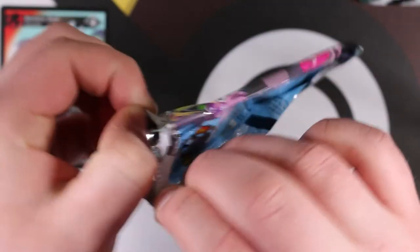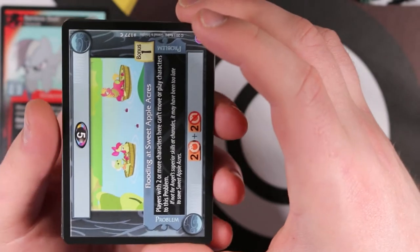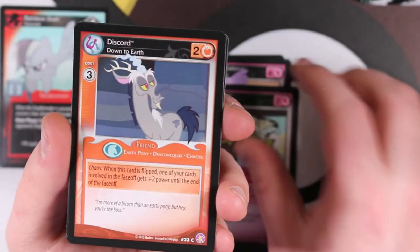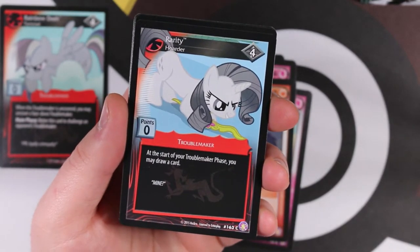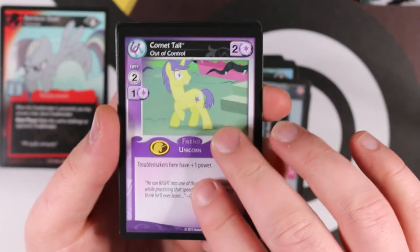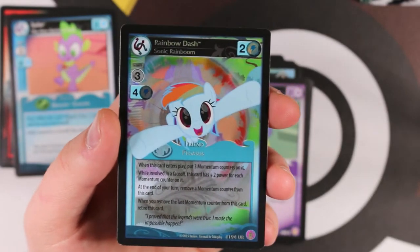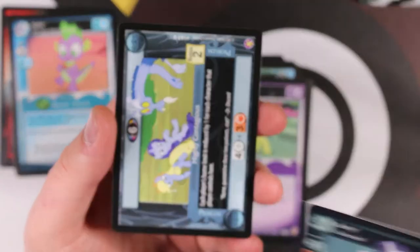We'll keep the rares around until we start pulling foils. Next pack: Flooding at Sweet Apple Acres, Princess Cadence on Vacation, Discord Tricksy, Discord Down to Earth, Rarity Hoarder - the troublemaker version of Rarity at common rather than rare. Then Everfree Rescue Mission, Comet Tail Out of Control, and Spike - that's a rare. Then our first ultra rare: Rainbow Dash Sonic Boom! I think I already have this one, but it's a very cool card.